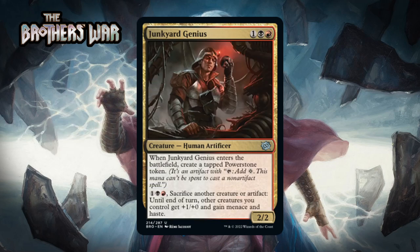Next up it's Junkyard Genius, which for one generic, a black and a red, is a 2/2 human artificer at uncommon. When it enters the battlefield you create a tapped Power Stone token. You can pay one generic, a black and a red and sacrifice a creature or artifact, and until end of turn other creatures you control get +1/+0 and gain menace and haste. Black-red has a sacrifice theme — similar to Forgotten Realms where you could sacrifice treasure, here it's Power Stones. This brings a Power Stone to the table so you can use the ability without extra help. Plus one, plus zero, menace, and haste make a board much more imposing. This doesn't have a great stat line but largely overcomes that. I'm giving it a B.